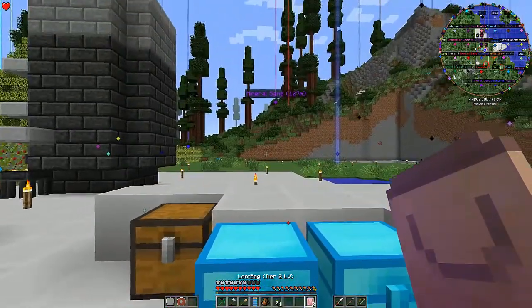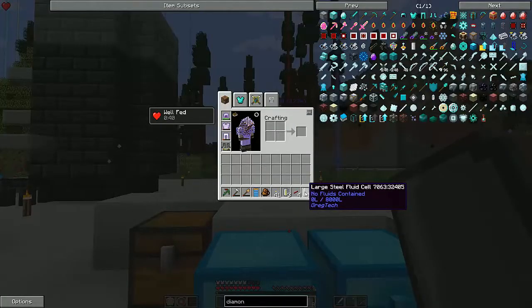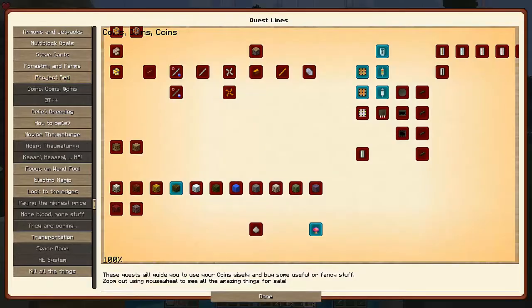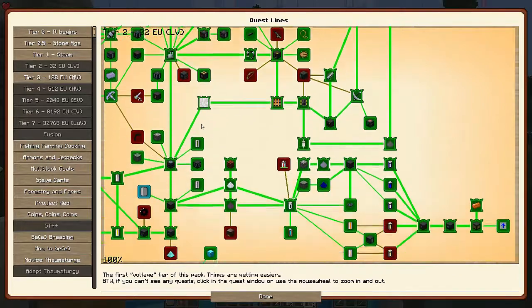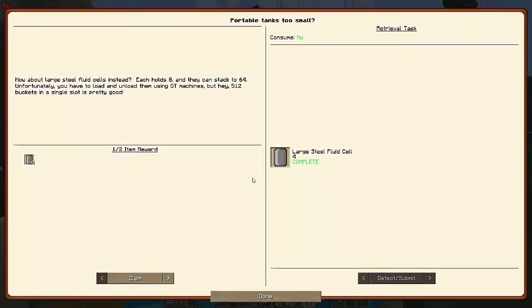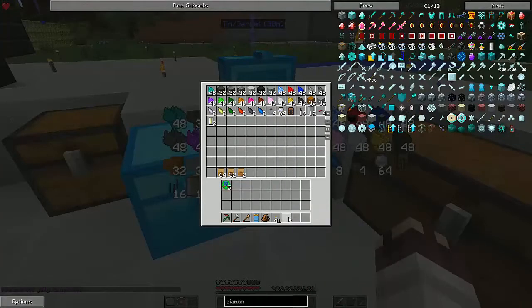Up next, the MV1 bags: three diesel cells and four red alloy wires — very nice. Eight large fluid cells. And that just completed a tier two quest right there, which gets me four more bags and some coins. I will take that.